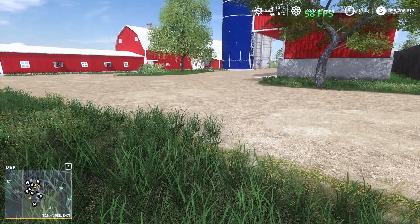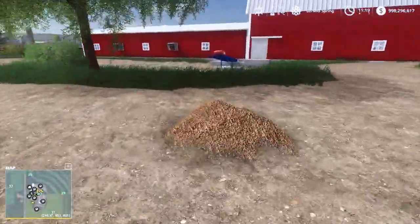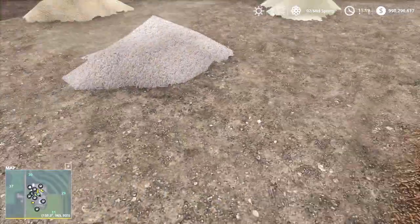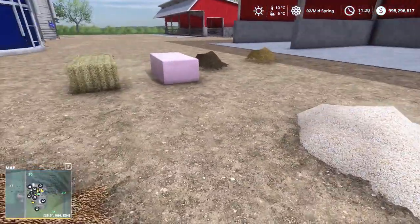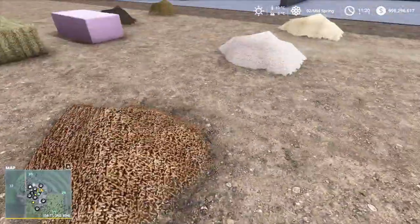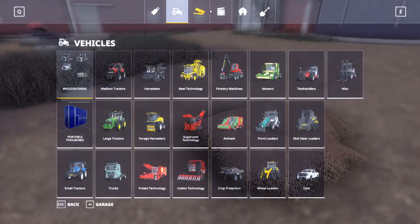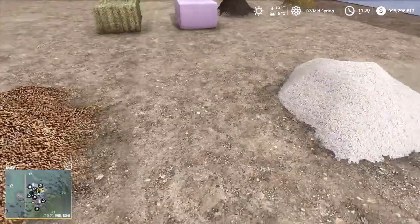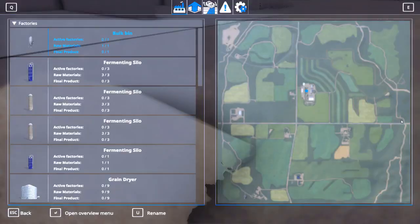Next we're going to look at the components of the feed ration, and then we'll look at taking care of the manure. If you watched the beef cattle tutorial, it's pretty much the same thing here. You've got your ground feed, your cracked corn, your bean meal, and your CCM. If you want to make cracked corn, you fill up that little blue harvest door there. If you want to make ground feed, you're kind of stuck doing it manually with a New Holland grinder mixer. So it's not really your priority feed. Then you have bean meal here, which you can just buy with the global company menu.